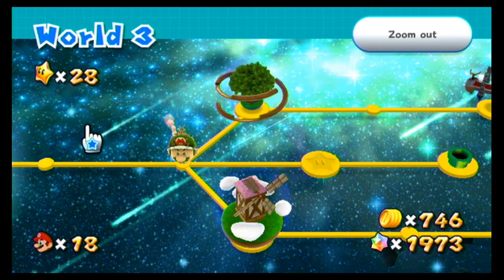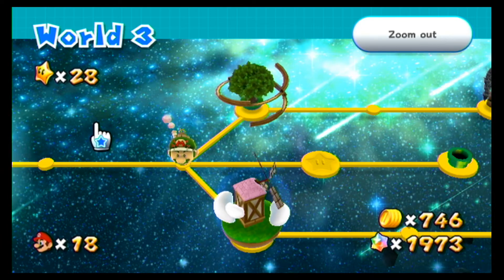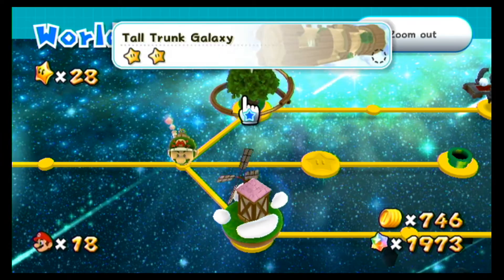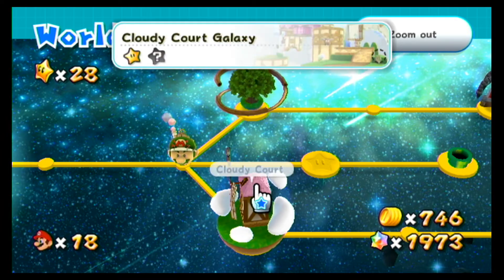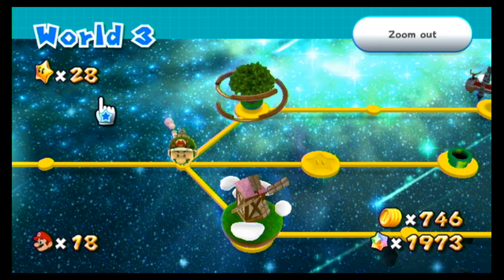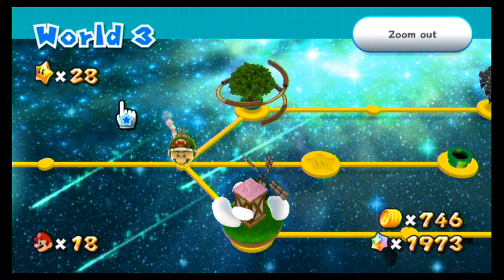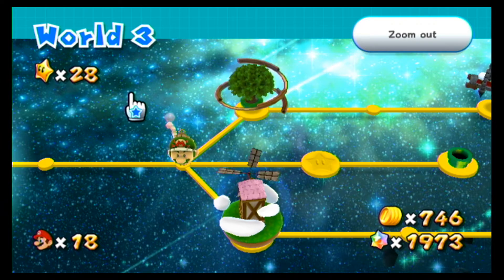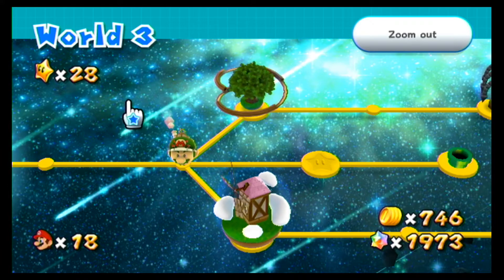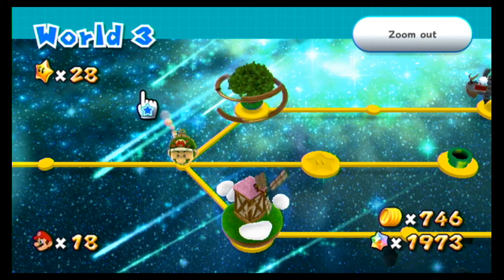Hey everybody, it's Joel, and I'm back for another video. Last video was number 9 for Super Mario Galaxy 2. I left off in World 3 — I did the Tall Trunk Galaxy and Cloudy Court Galaxy. Notice how I have 28 stars now; I had 25. I did go ahead and get some more hidden stars. I'm glad I did, because it took me a while to figure out how to do some of them, but I'm still going to go back in this video and start showing you how I got them, because I'm sure there are people who may not know how to get those hidden stars.